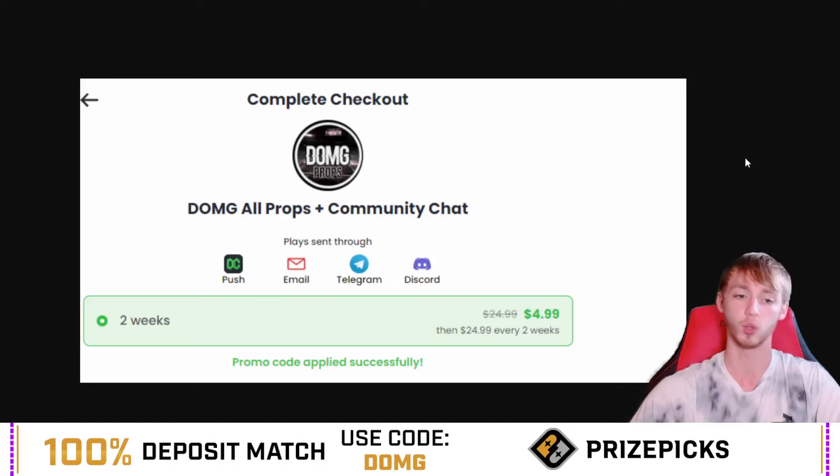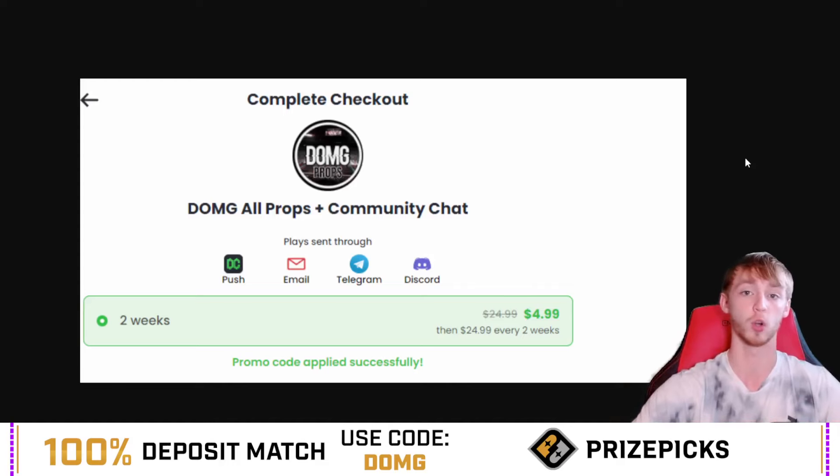For the July special offer, it's only $5 to join for the next two weeks. The best package includes all sports and includes Discord chat — it includes everything.